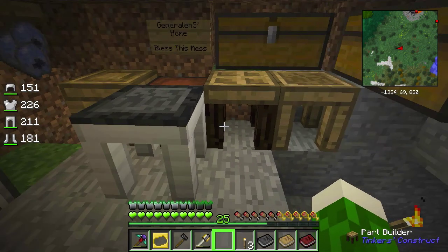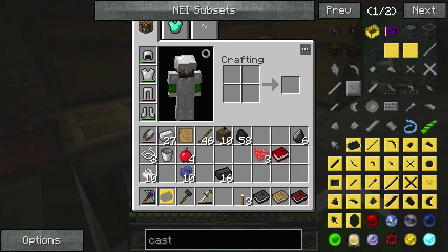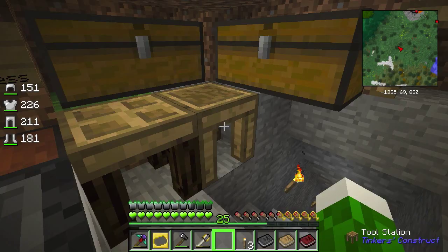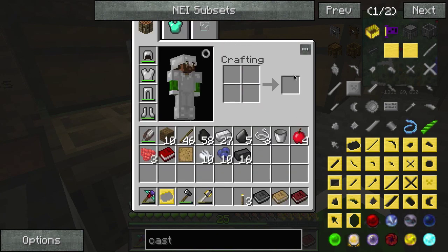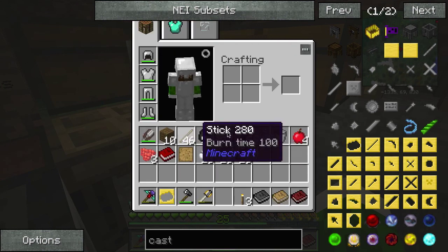Just for right now I'll block it right there. Here we see the tool station with items for modifiers. If you're wondering how I repair things - this is broken - just put it in there with the material it's made out of, so flint. There you go, repaired. Super simple. Also I found out you can actually craft flint: three gravel in a crafting table gives you one flint. That's how I've been getting flint.